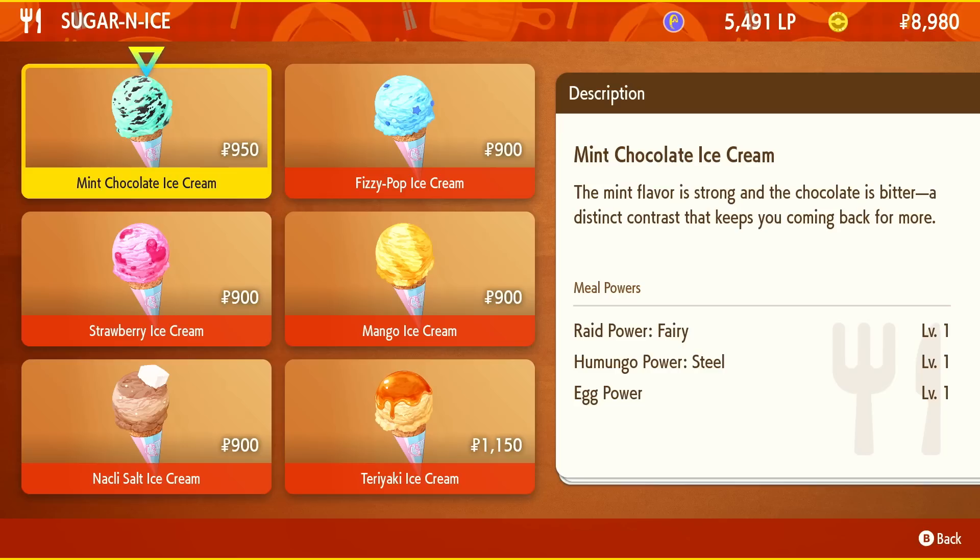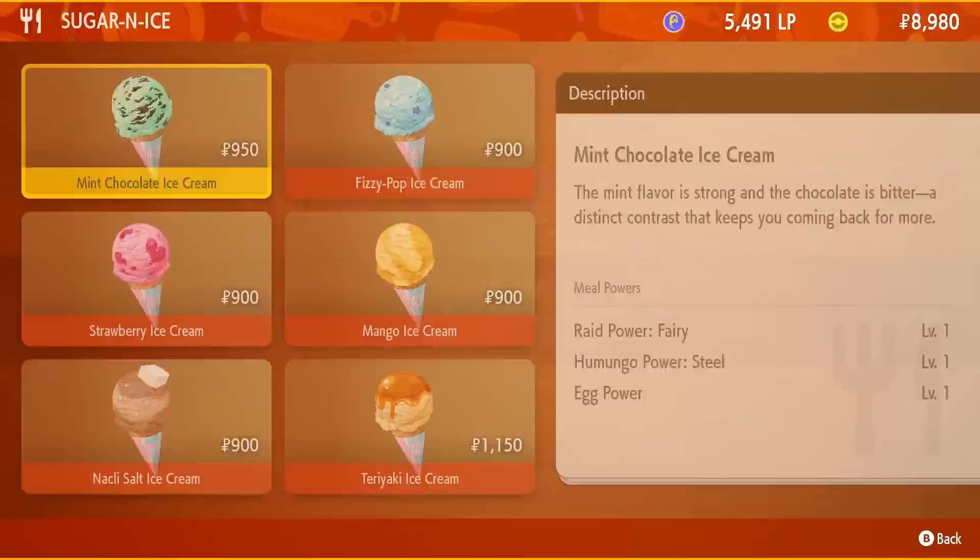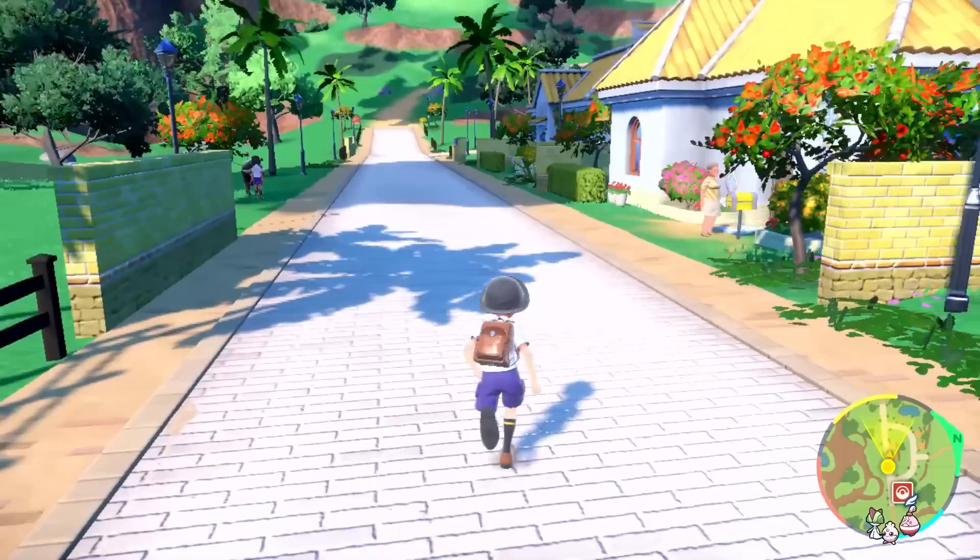The desserts here will melt your heart! Would you like some delicious refreshing ice cream? There's a whole selection - mint chocolate ice cream with strong mint flavor and bitter chocolate! These ice creams give us different powers - Raid Power Fairy, Humungle Power Steel, and Egg Power. I don't know exactly what most of that means, so maybe we'll save these for later - I'm sure the game will explain it at some point. There are some buildings and stuff over here to check out. Someone's paralyzed heal was delivered - just what you need to help a paralyzed Pokemon. And over here is the Paldean version of Tauros - very cool, the first one out!